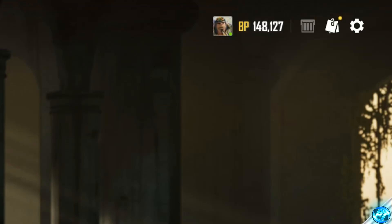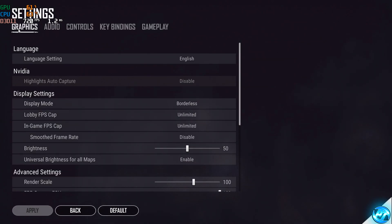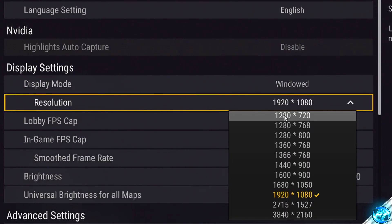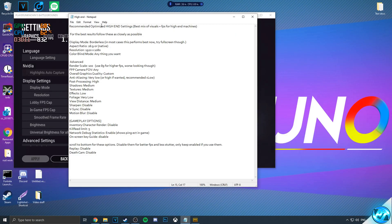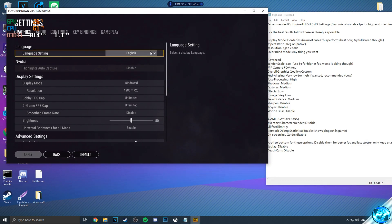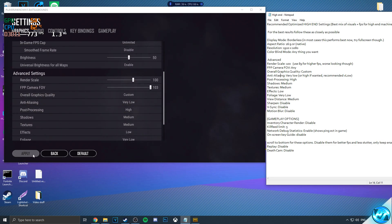So once you guys have got the notepad open of the game settings you're going to be using, what we'll do is we'll actually navigate down into Steam, and we'll boot into the game. Once you guys have booted into the game, take yourself up to the top right-hand side to the settings cog, then go ahead down to the settings tab, and then start off by going over to graphics. Now, to start off before we do anything, go down to display mode and actually set this to windowed, and set the resolution to 1280x720 and press apply. This will put your game into a windowed mode, which is very easy to use, and then what we can go ahead and do is open up the notepad and drag the notepad to the right-hand side of the screen.